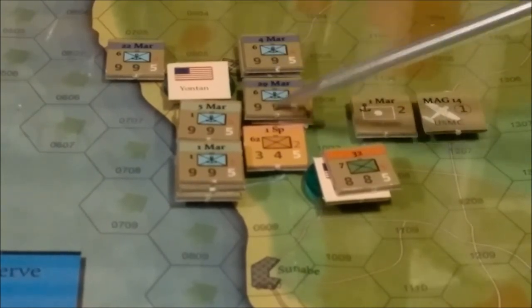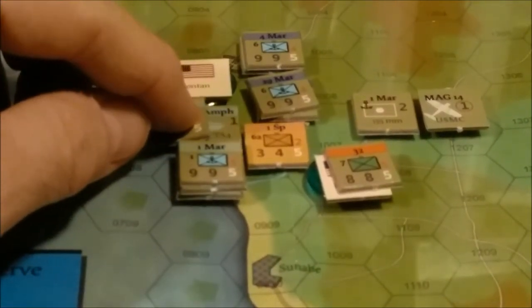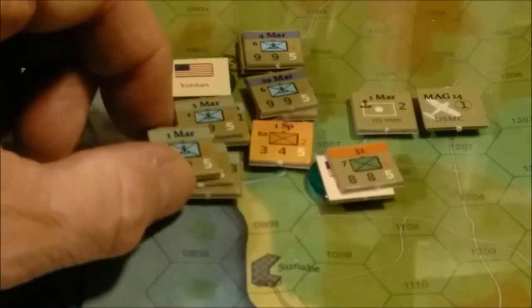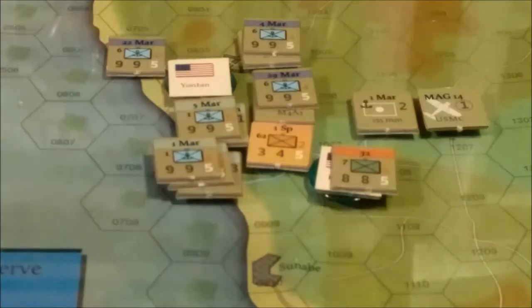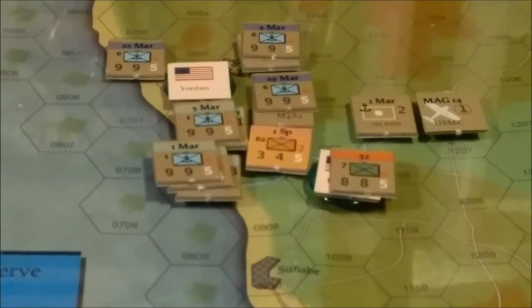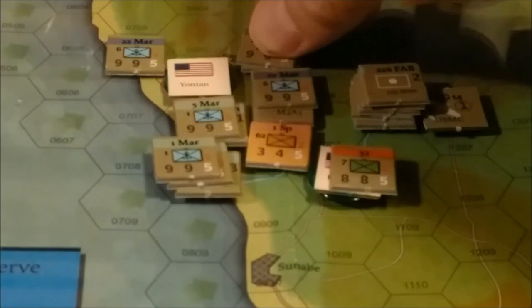Up here at the top, these sticky counters are difficult to work with. It looks like I have five artillery units total. So let's go ahead and use them — one, two, three, four, and five. These are all going to provide what I think are shifts or die roll modifiers.